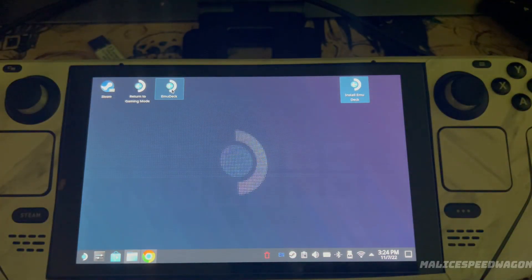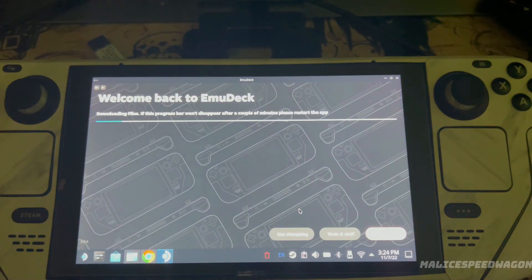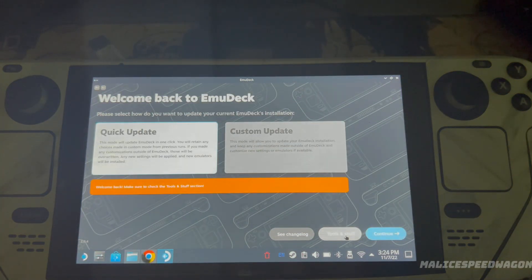The install is complete. To get to the 360 side, you have to start MU Deck or click on the MU Deck icon, and you'll see tools and stuff.